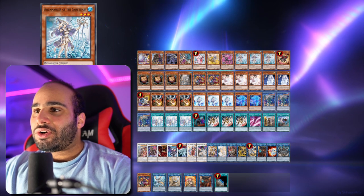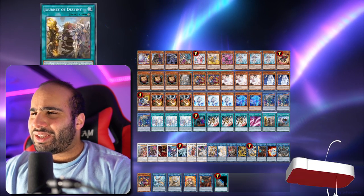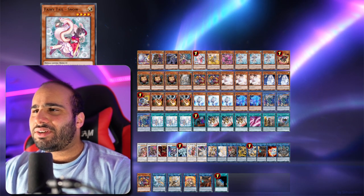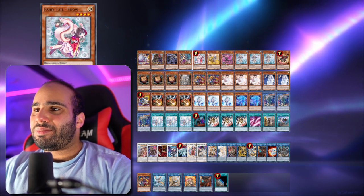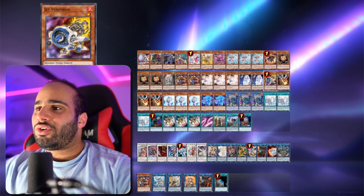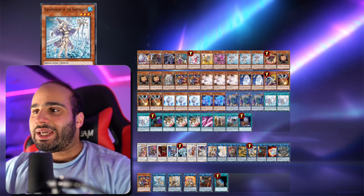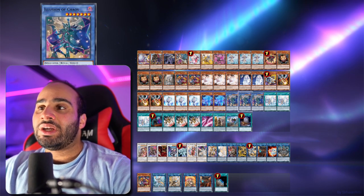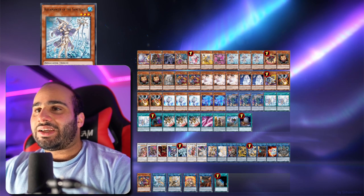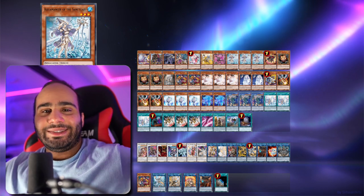One Griffin, of course. Triple Aquamancer, triple Riot. I'm not playing Foolish Burial, but you could play the card because it's actually not too bad. Every single deck that plays the Brave Token engine always plays Foolish Burial, even if the deck itself doesn't really care about the card. Just because it's like a seventh copy of Aquamancer, so you might as well.